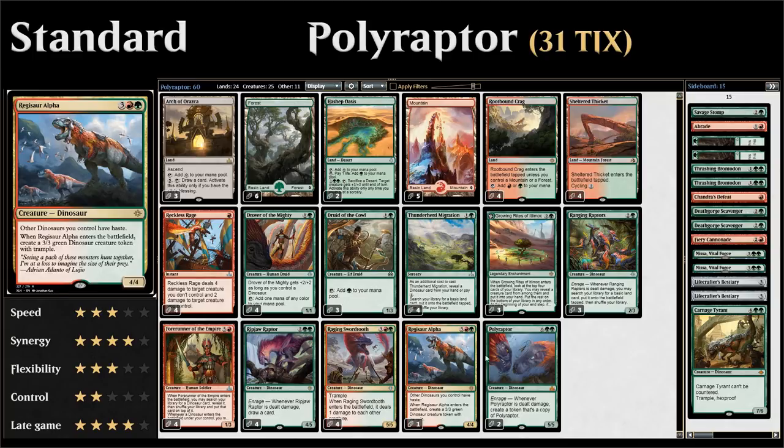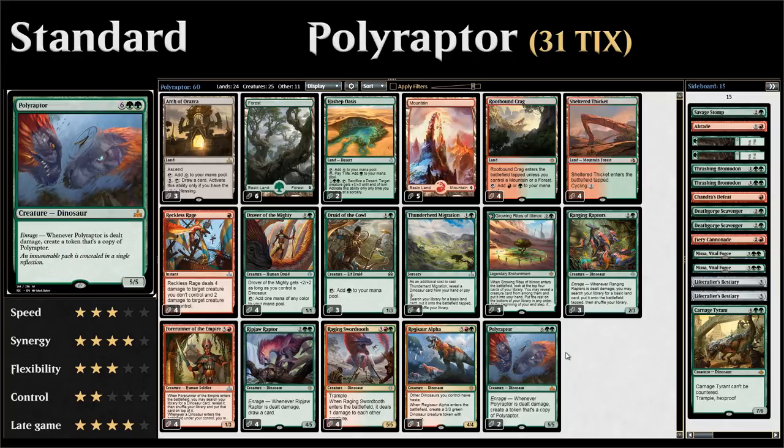And last but not least, two copies of Polyraptor. We don't want too many copies since it's still an eight-mana card, but we want at least two in case they kill the first one.